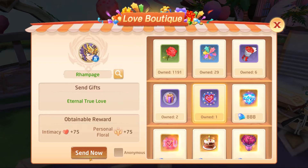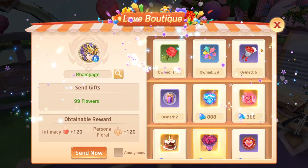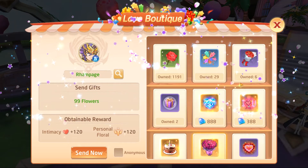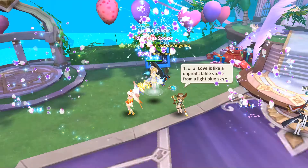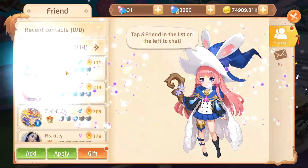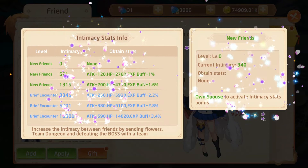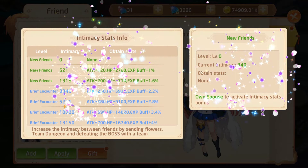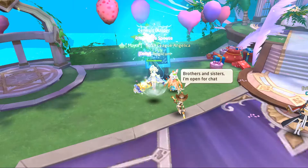Here's where it gets interesting with your spouse — now that you're married, you basically want to send each other all the gifting items you can. The reason is that you want to increase your intimacy level further, because that will increase the number of buffs you get from being with each other. When both of you are online you get these buffs. At level 1 — 521 intimacy — you unlock a 1% experience buff, all the way up to level 19.